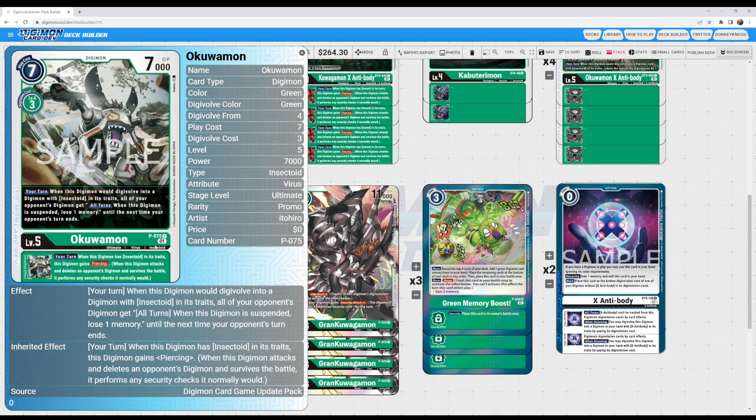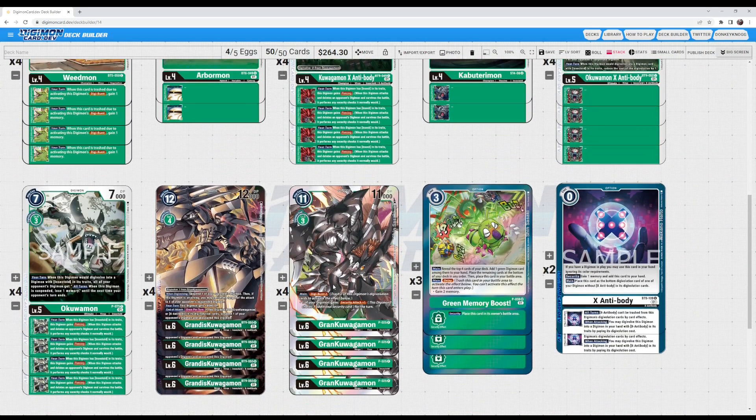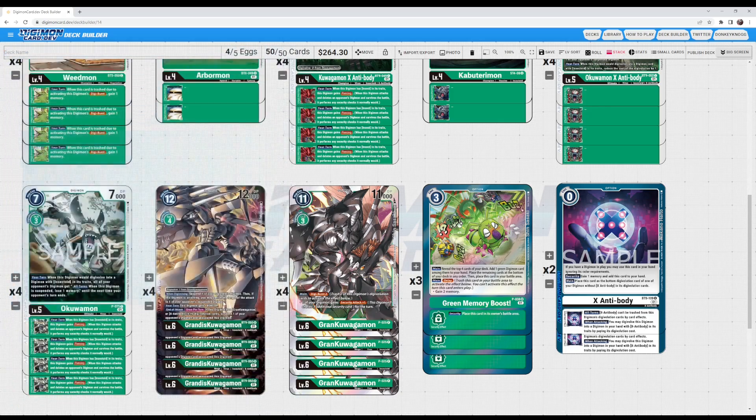The promo Kuagamon - I believe we're getting these as box toppers for BT9. As of recording this, BT9 is not out yet. Regardless of how we get this card, it's absolutely crazy. Paired with the EX Antibody of Kuagamon, it's a recipe for a lot of unfair effects. If it would digivolve into Insectoid - any of your 5s or 6s - you can give your opponent's Digimon the effect: all turns, when there's a Digimon suspended, lose one memory. So all of your opponent's Digimon get that blanket effect. Going straight into the EX Antibody lets you suspend something, gain a memory, manage memory, and go into your big beaters - plus give piercing again.